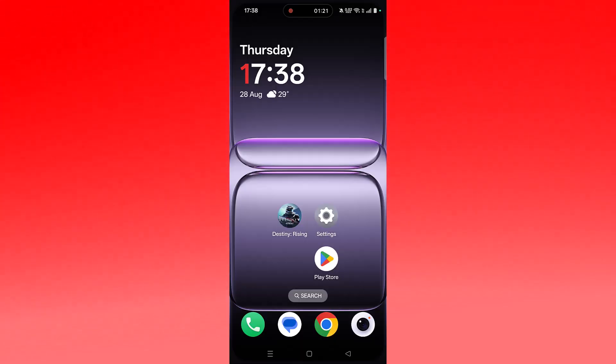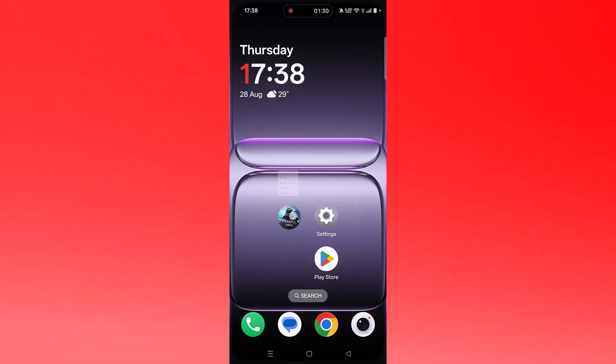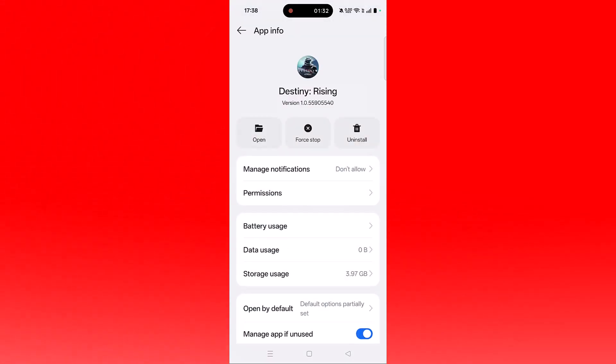The next solution is to force stop or force close the Destiny Rising app. Tap and hold the Destiny Rising app icon, then click on App Info, then click on Force Stop and confirm it. Now launch the game and check if your problem is fixed.